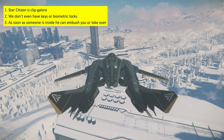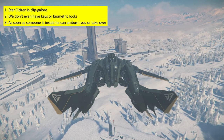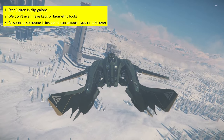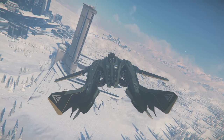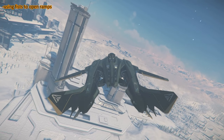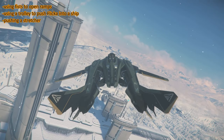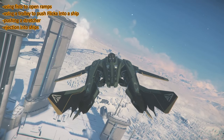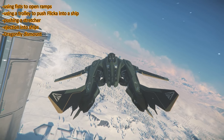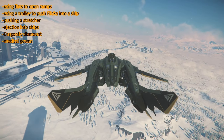Not all exploits work on all ships with an interior. Sometimes it takes time to find the right spot, and maybe some ships are immune, but you can clip into a lot of ships. I will show you: using your fists to open ramps, using a trolley to push Flickr into a ship, pushing a stretcher, ejection into ships, dragonfly dismount into ships, and medical guns. Let's get started!